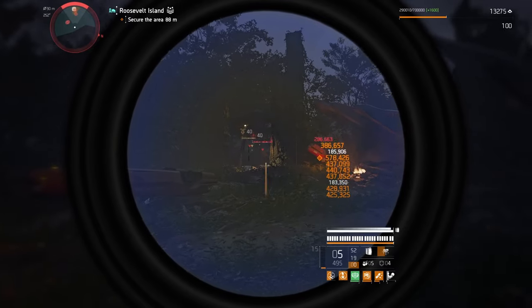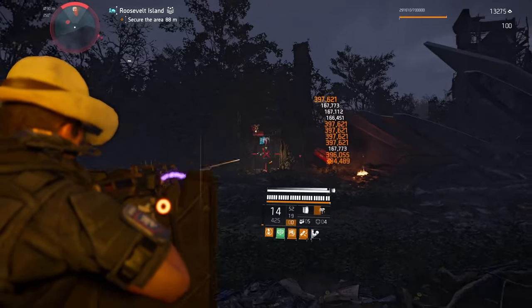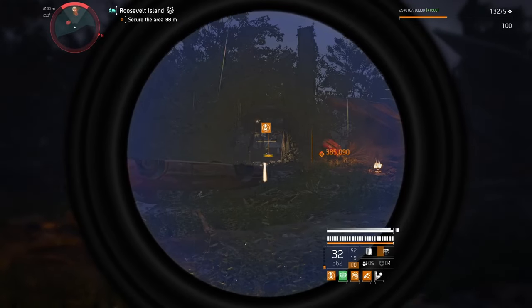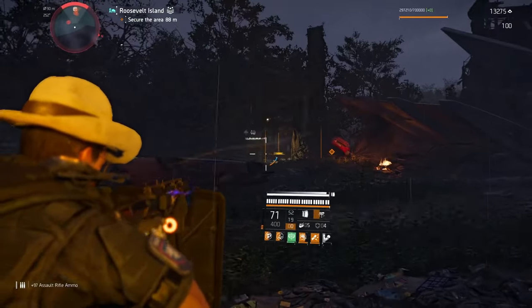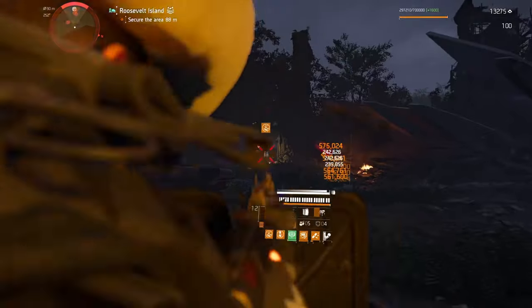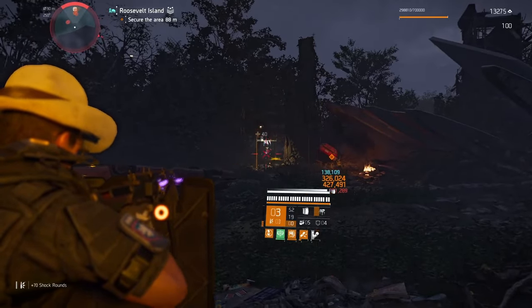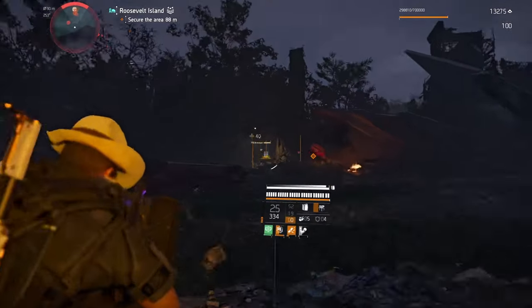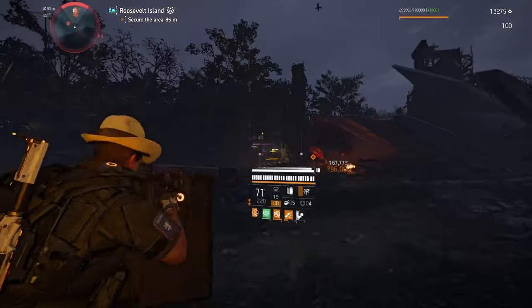We got the red medic and the reviving drones, so now we only have the yellow medic. But it looks like he's hiding in the area as well. We have some dogs, but we can just chill around here and let them push us. I try to run it with being more aggressive, but it's just super inconsistent, and I don't want to show something that is very inconsistent.